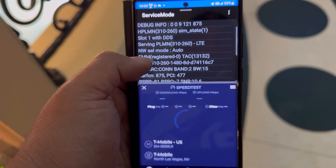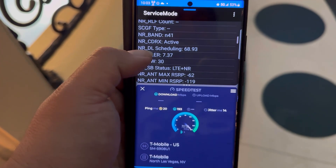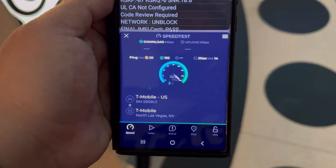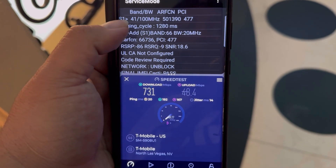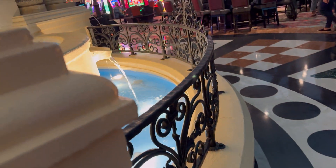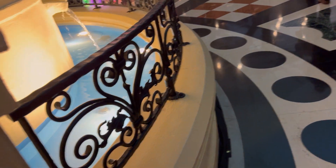Now T-Mobile at the Paris: 20 ping, 14 jitter. Band 2 15 MHz, n41 30, n41 100, and band 66 20. 731 on the down, and 48.4 on the upload. Dish does not have service in here. We're going to go to the next property.